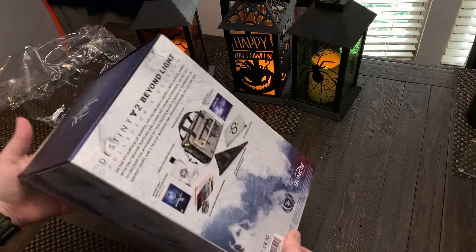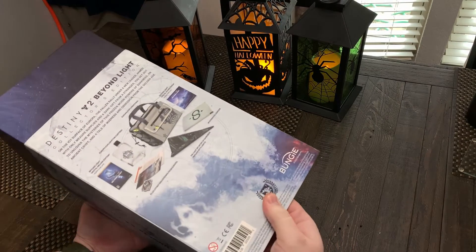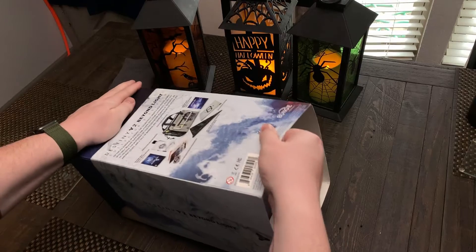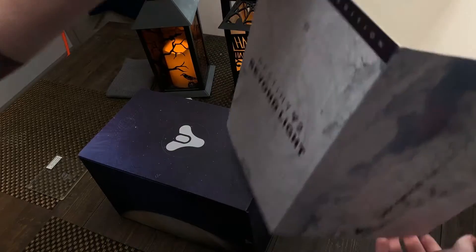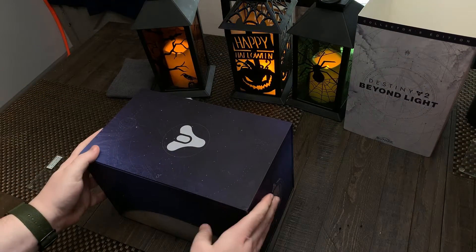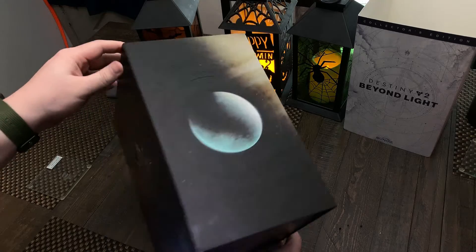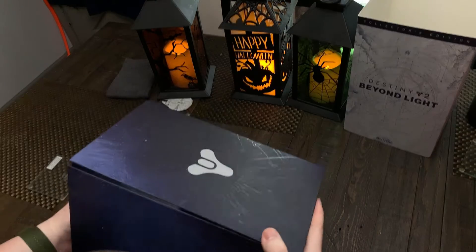All right, so it's pretty standard boxing as you can imagine. Let's go ahead and slide this out and see what we got. All right, let's check out this inner box — oh, look at that, it unfolds! That's some pretty good detailing. I like the slight gloss they have on all of the detail, that's pretty nice.